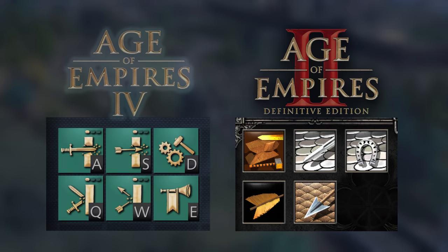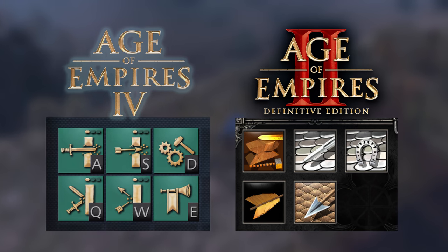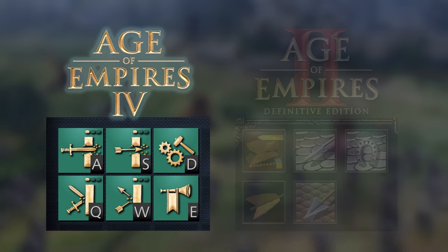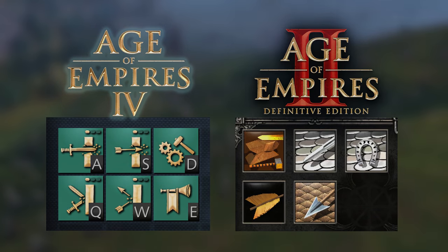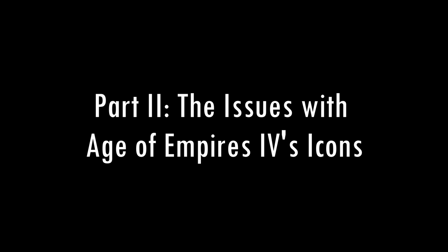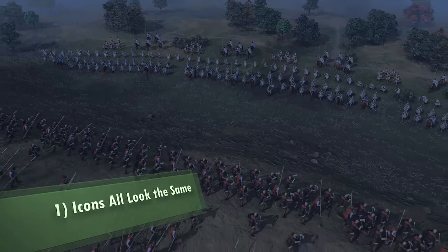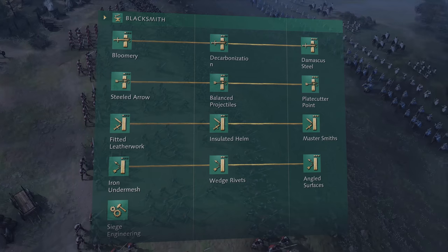Even with all of these faults, Age of Empires 2 is significantly better than Age of Empires 4 because while Age of Empires 2 got some of the icons slightly wrong, Age of Empires 4 got everything wrong. So let's dive into why that is the case. Number 1: all icons look the same for different technologies. In fact, I could even go so far as to call this straight up lazy design.